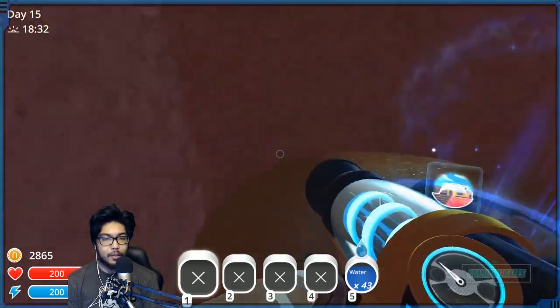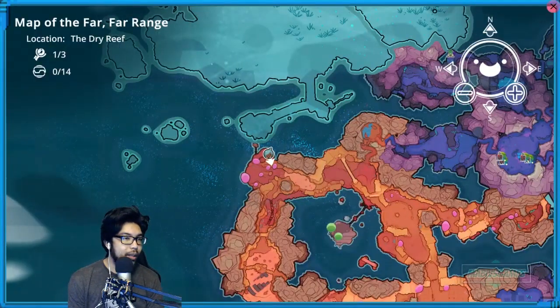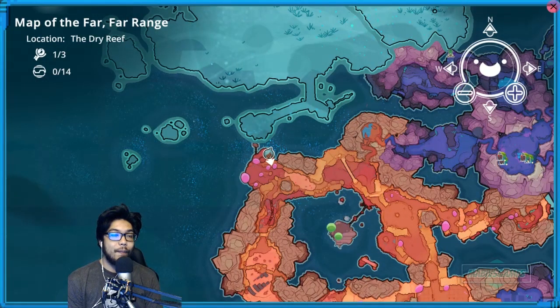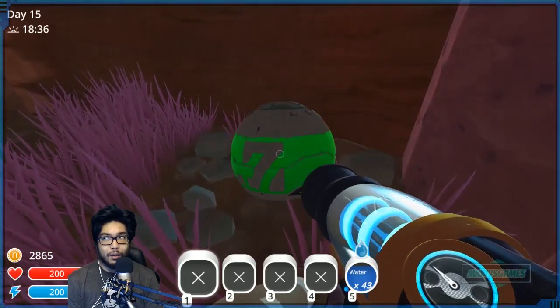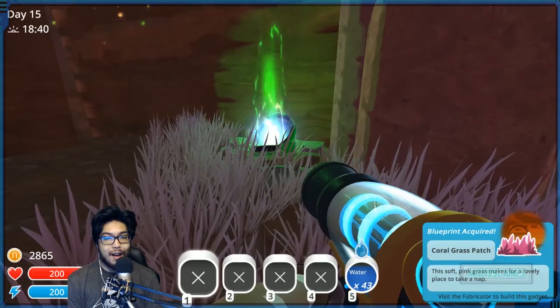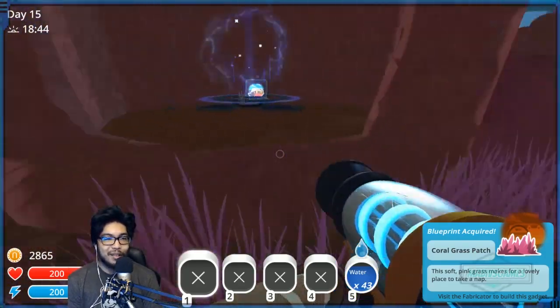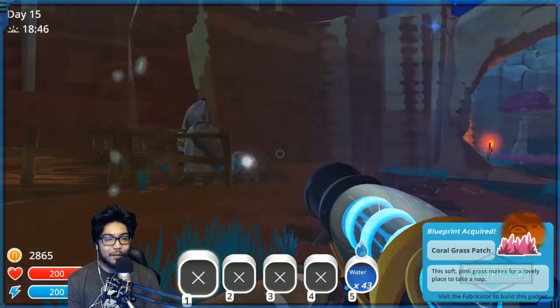Wait, can I open this? It's green — one of three in the dry reef, one of fourteen. Zero of fourteen in the dry reef — holy crap, that's a lot! What do we got? Coral grass patch — another awesome thing, cool. I'm gonna have to hunt for these later.